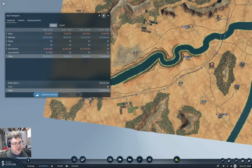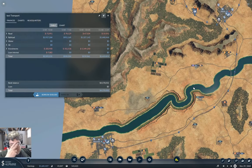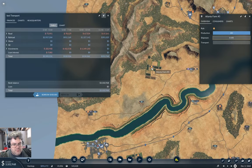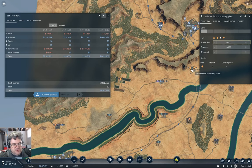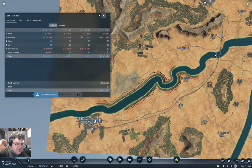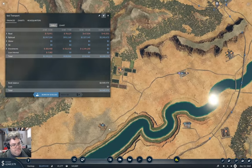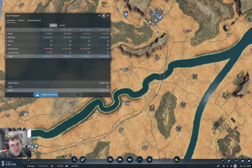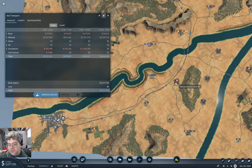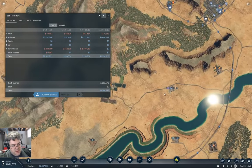I was looking around and I think it might be reasonable to keep operating in this part of the map. We've got a farm over here and a food processing plant over here. We also have a farm over here, so if I were to connect those up, I could trigger a little more income coming in. There's also a farm here and a farm here, so we've got four farms currently in reach. We could max out that food plant - something to consider as an option.